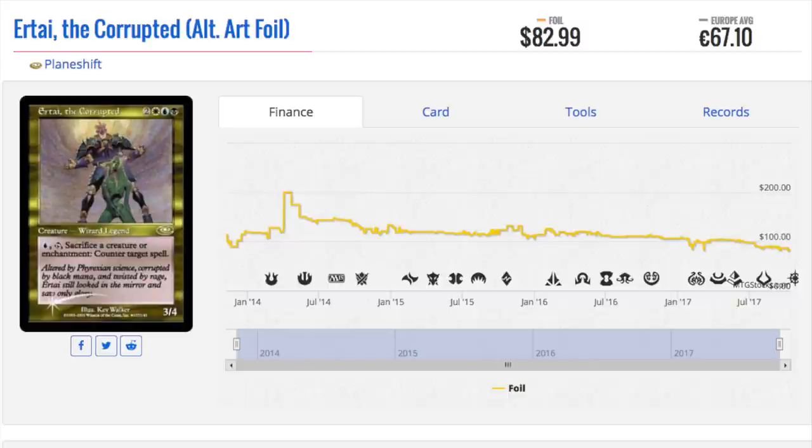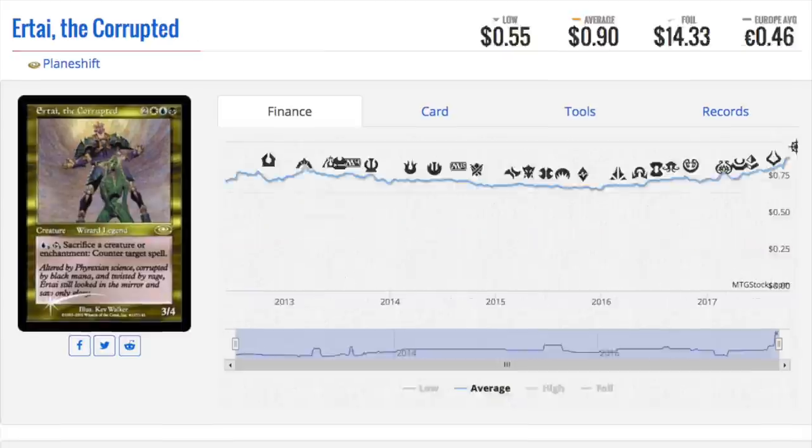In Planeshift, we had this interesting system where you could receive a regular foil card or a card with alternative art. And that alternative art card was way more expensive than the regular foil. So Ertai is $83 compared to his regular foil being $14. I think Ertai has received a price spike recently because of the Wizard deck, which is why his multiplier is not correct right now.